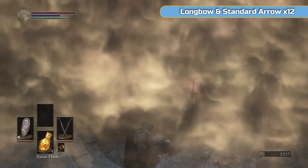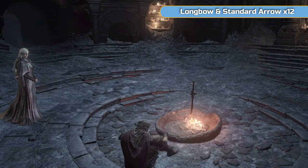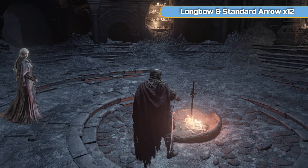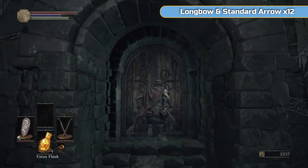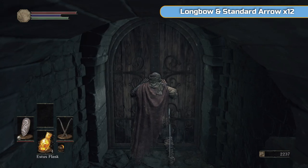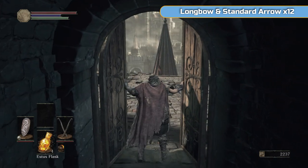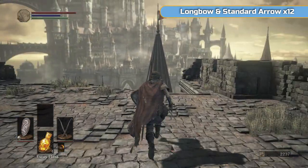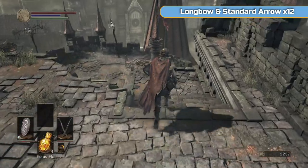So this is where we left off at the end of the last video — we're in Firelink Shrine and I'm going to teleport to the High Wall of Lothric. If you've played any of the previous Dark Souls games but not this one yet, teleporting is available straight away. As soon as you light a bonfire, you can teleport from it and to it, which is kind of good. Although in the first one, not being able to teleport did make you explore a bit more.